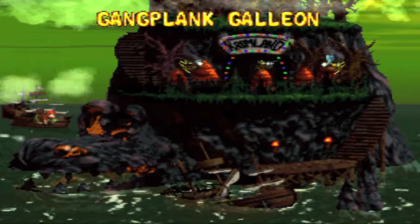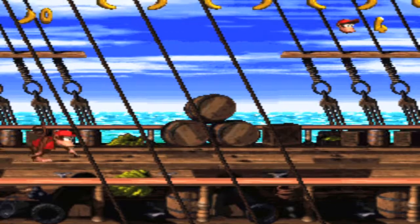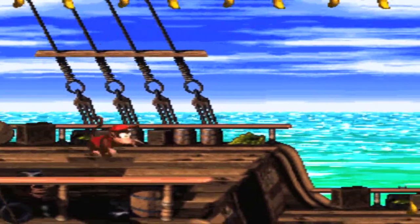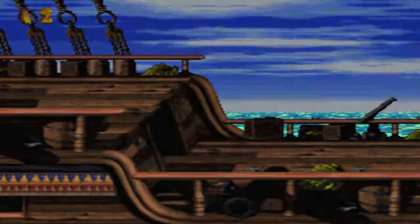Gangplank Galleon — that sounds familiar. Yeah, because this was the final boss level of the last game, and you can even see DKC Island in the background. So let's start Pirate Panic, and this will be a 102% walkthrough, which is basically 100%, but Nintendo is fancy like that.